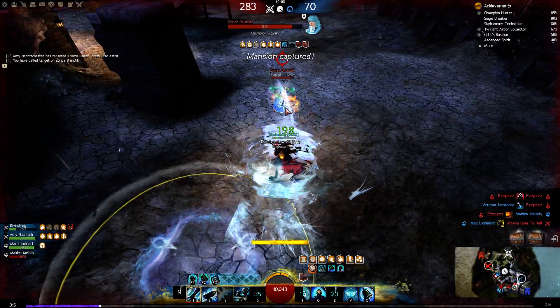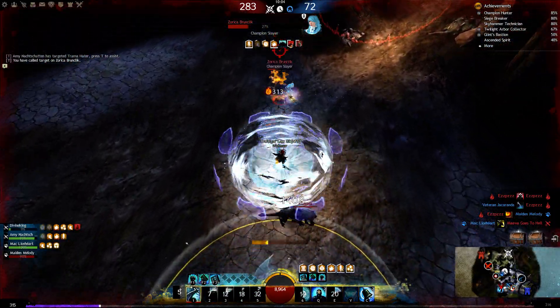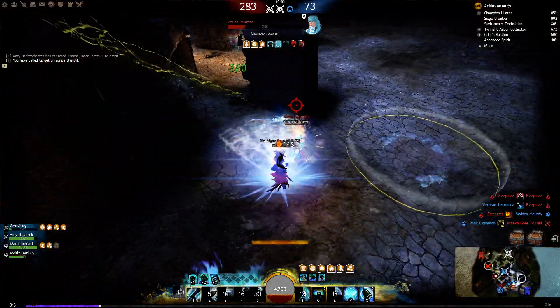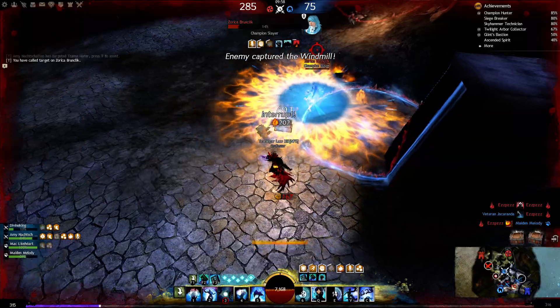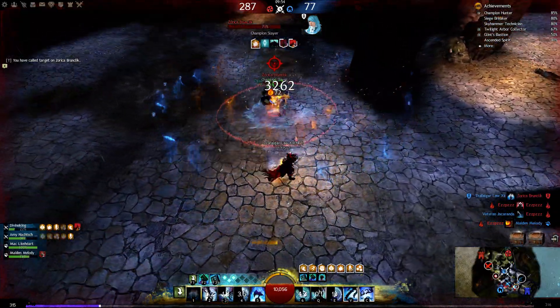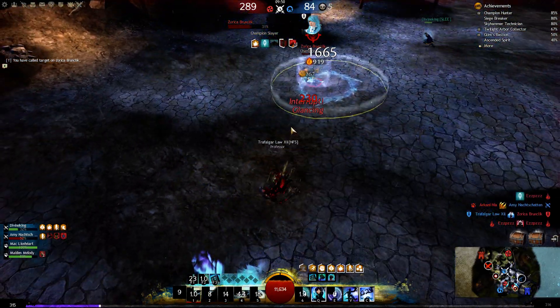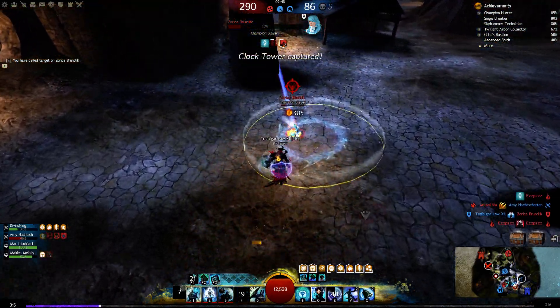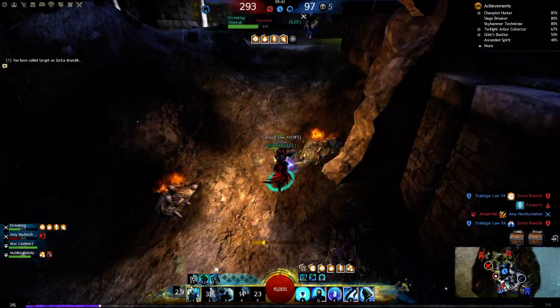Give him stability, remove his boons. Give myself stability, deal damage to this guy — quickness attack, quickness attack, he's dead. You can just see the build is also damage-wise pretty nice. Okay, on to the next one.